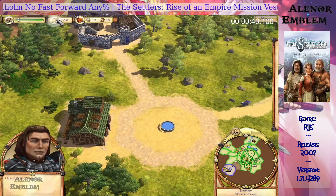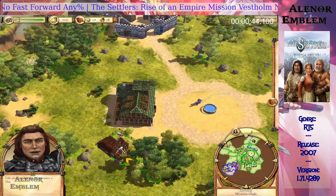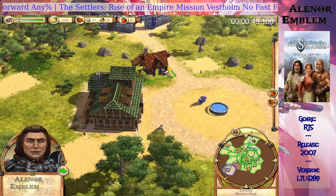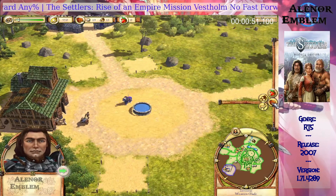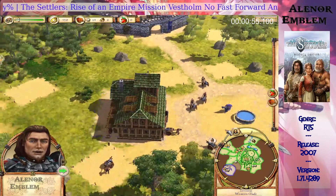Let's start building. We should put the woodcutter's hut in first. Our settlers like the woodcutter and don't eat raw meat. Basic buildings are now in place. The hunter will hunt deer and deliver this resource to the storehouse.